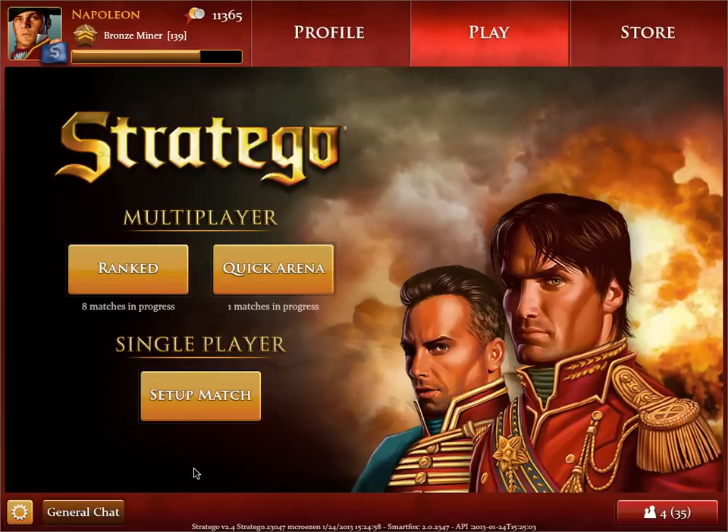Hi, my name is Sebastian and I'll walk you through the basics of Stratego Online. We offer four types of play: you can play alone against the computer, do a quick play against a random opponent, play ranked — where winning earns points and losing costs points — or invite a friend to play.